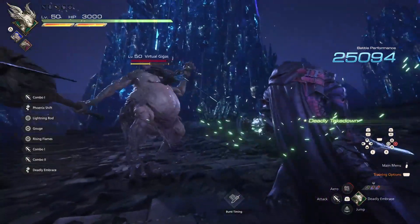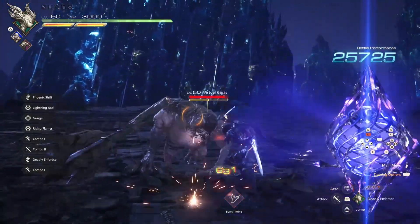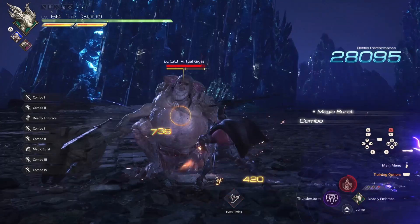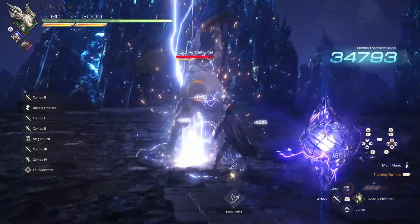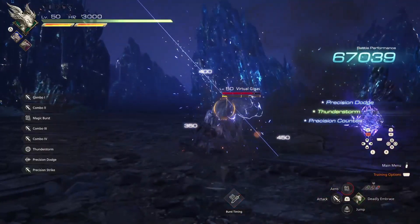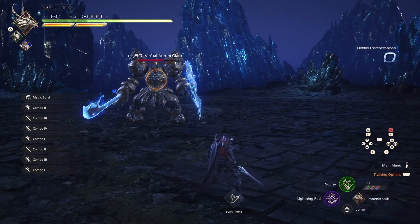When an enemy gets to 50%, Deadly Embrace will pull them down so you can get more free damage. Utilizing magic bursts, carries, and precise dodge encounters will help you get that will gauge low. Once you've done so, place your Lightning Rod down.